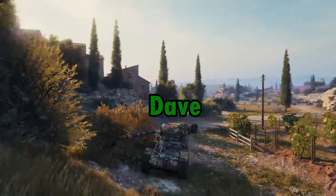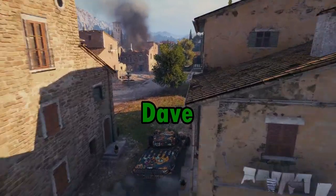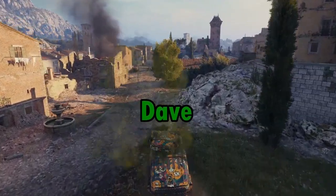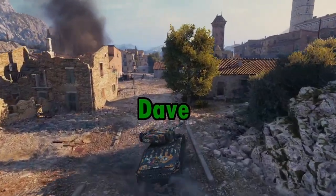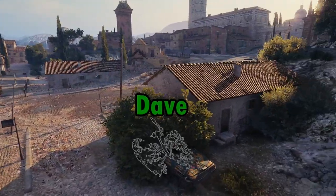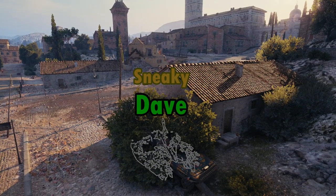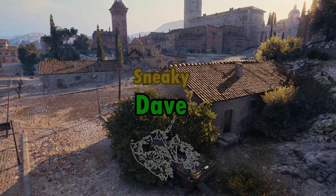Alrighty everyone, this here is Dave. Dave really likes his new Strithwagon M4257 for some reason, so he really wants to try 3-marking it before Christmas to show off to his clanmates in Tier 6 skirmishes. However, Dave has never really figured out how 3 marks are calculated and has only really gotten them by accident until now. Don't worry Dave, that's where I come in. I sort of kind of understand this topic and I'm happy to help you out. Let's go mark that Strithwagon.